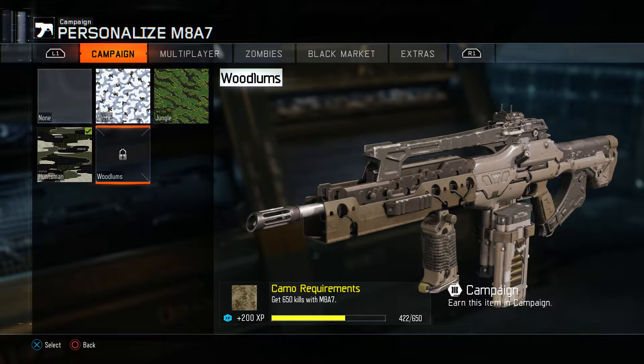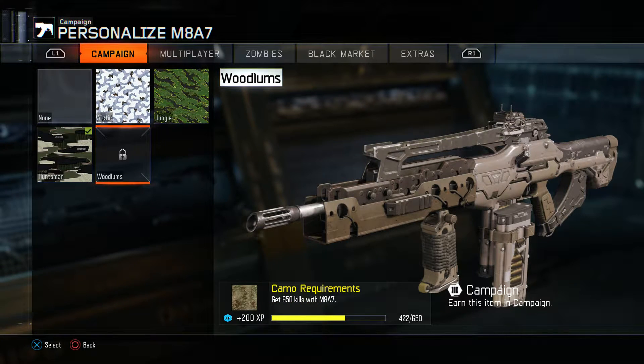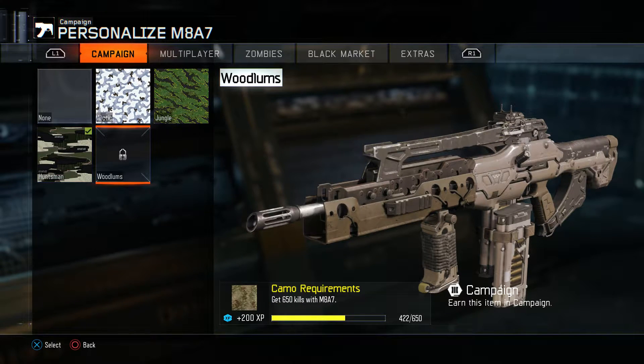The final camo is going to take you about 650 kills. I'm at 422, so I'm definitely going to hit that Woodlands camo before we're done here. The weapon I'm using today is the M8A7 — I've been trying to get this Woodlands camo so we can do a first set of camos on it. So we're going to get this camo done probably in this mission. I just did this mission and got around 300 kills because I wanted to get the mission done and then start again so I could show you guys this awesome spot.